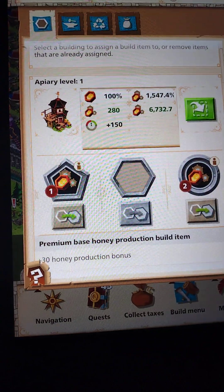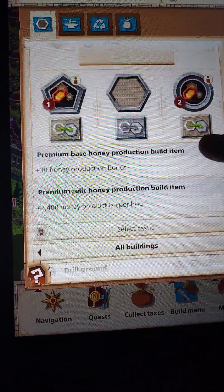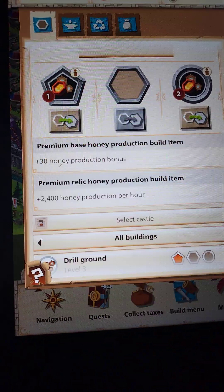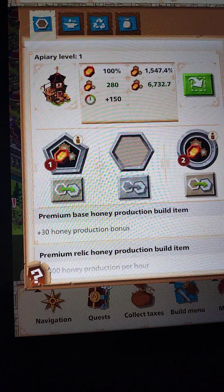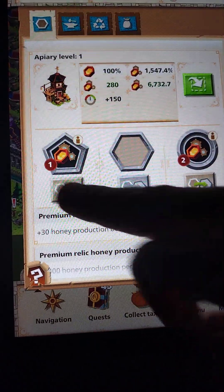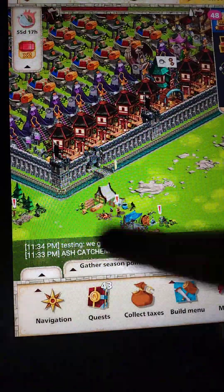This is the bonus build on this side, which gives you 30% bonus, and then on the right-hand side it gives you an extra two thousand four hundred hourly at level two. I'm just going to take these off real quick and show you how to do everything from scratch.